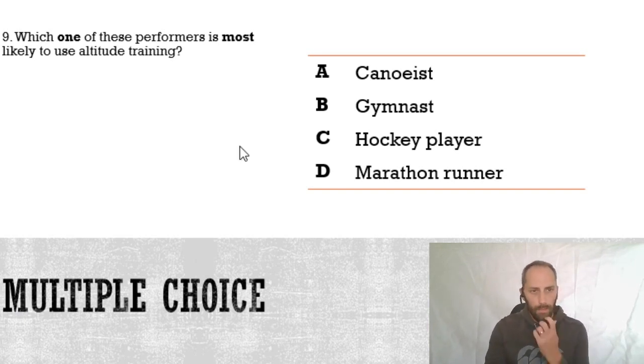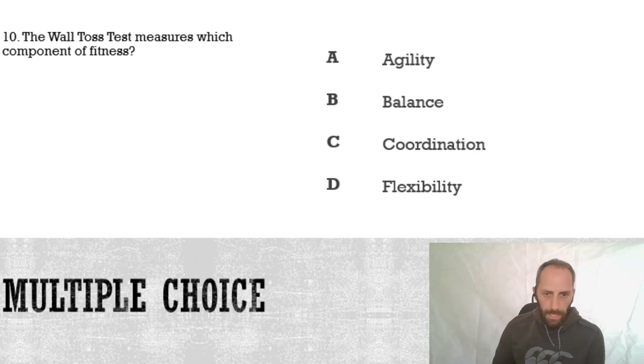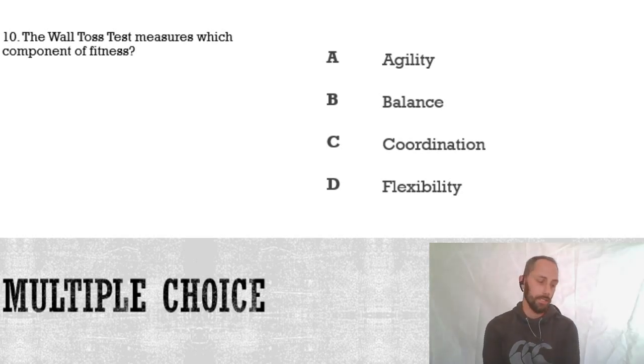One more question and then we'll do the answers for round one. Number ten: the wall toss test measures which component of fitness? Is it A, agility; B, balance; C, coordination; or D, flexibility? These are the sort of questions you're going to see every single year - about fitness tests, which ones are correct, what they test, methods of training, and principles of training.